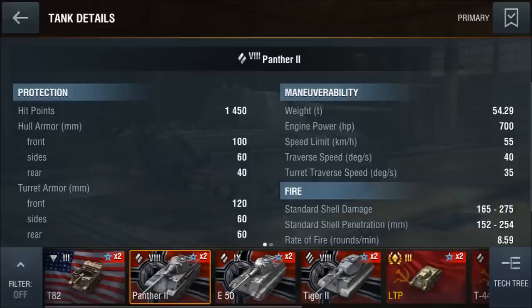The vehicle weighs 54 tons but it has a great 700hp engine which gives it a nice speed limit of 55 km/h. The traverse speed is also very good at 40 degrees per second and the turret traverse speed is 35.